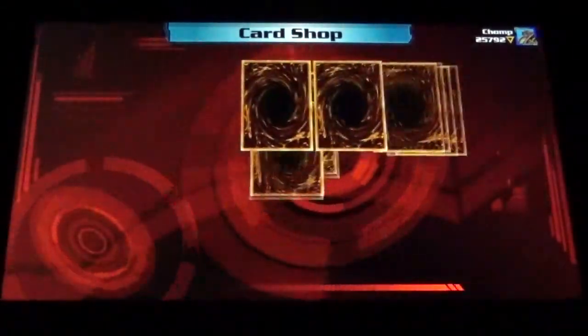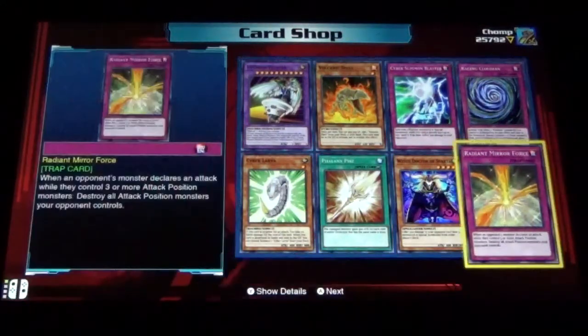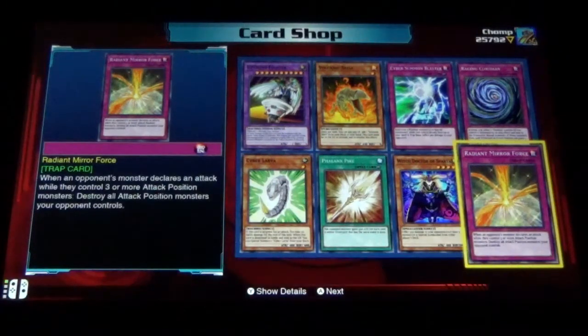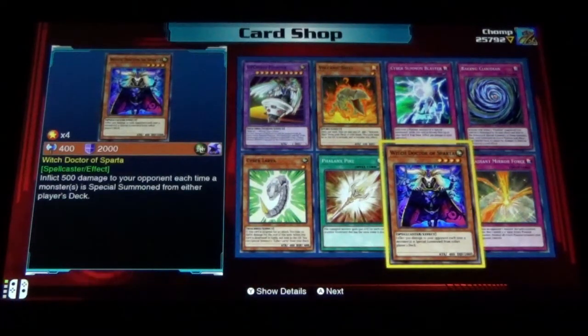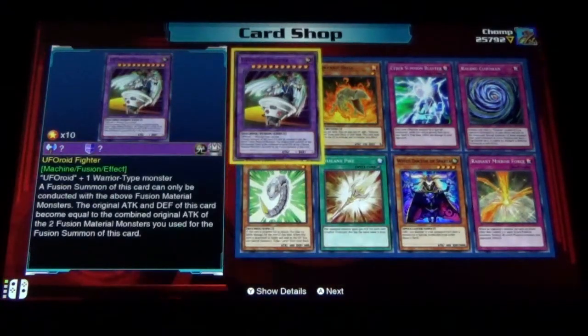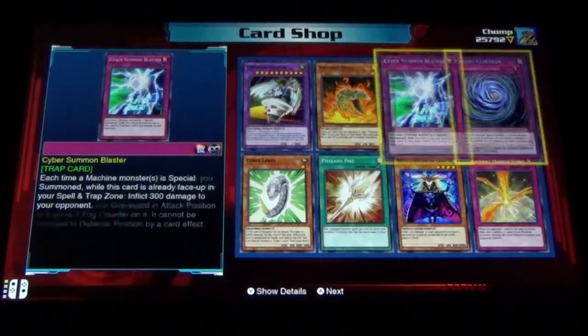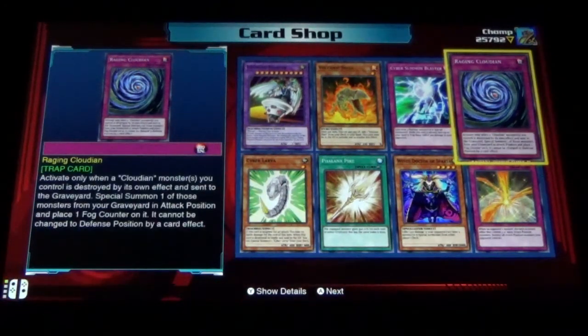Can we get to 100 unique in the next two packs? It should. Another Radiant Mirror Force — that's a great card. Witch Doctor of Sparta, Fanlax Pike, Cyber Larva, UFO Roid Fighter, Volcanic Shell, Cyber Summon Blaster, and Raging Cloudion.